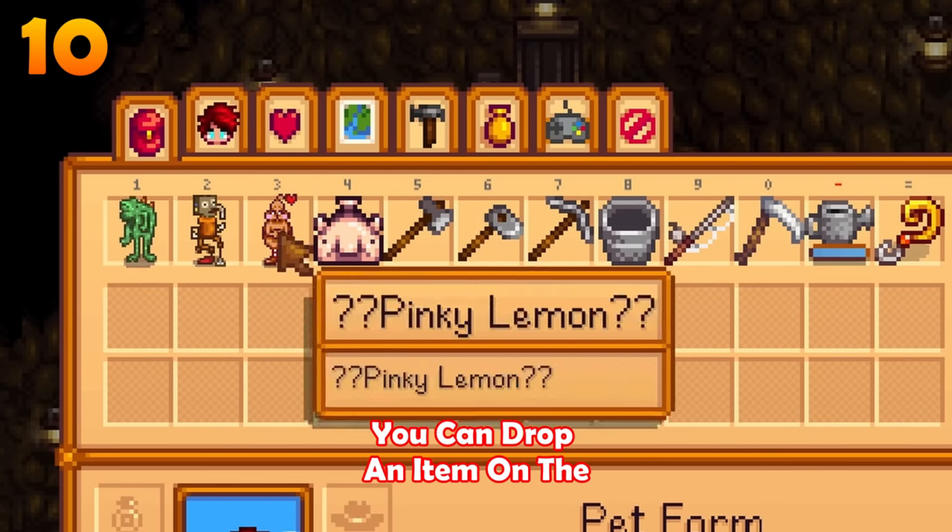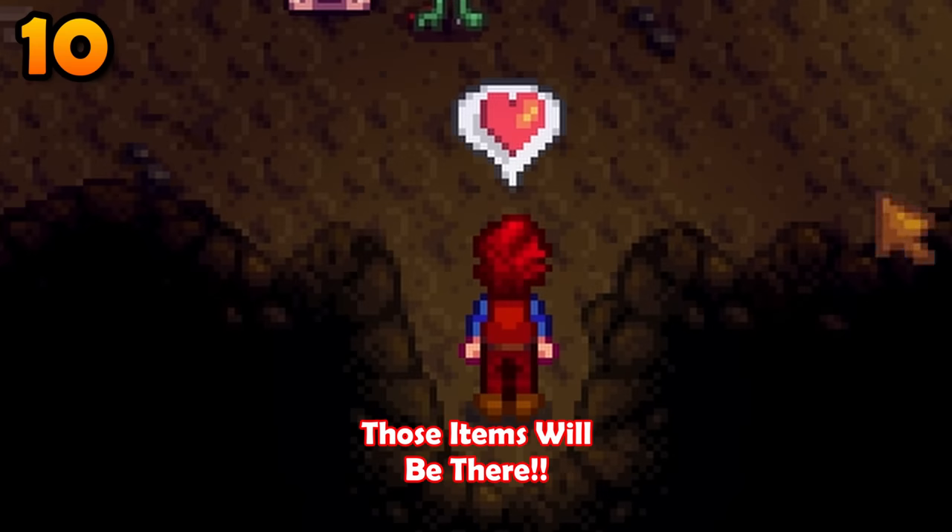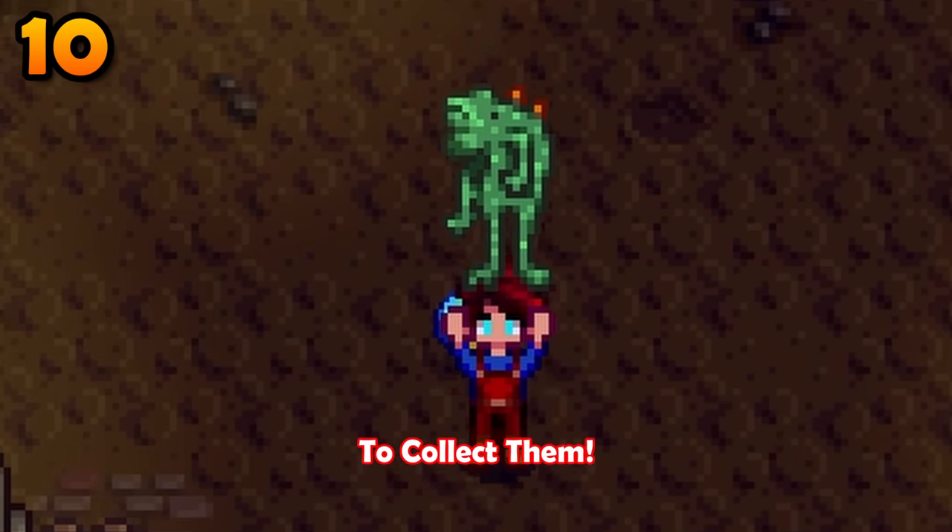If your inventory is full, you can drop an item on the first floor of the mines. As long as you don't exit out of the game, those items will be there waiting for you to collect them.